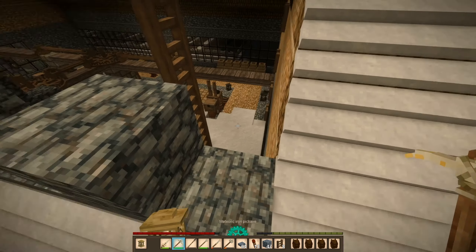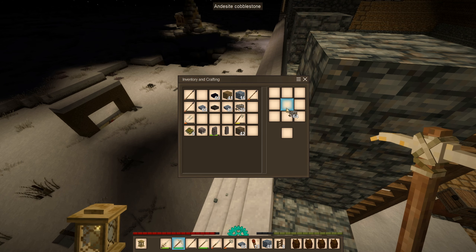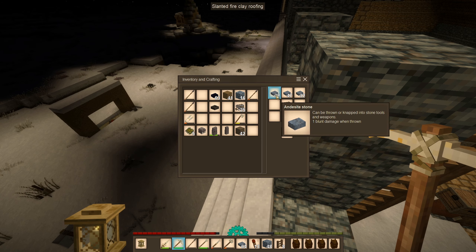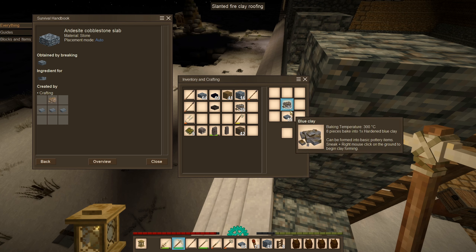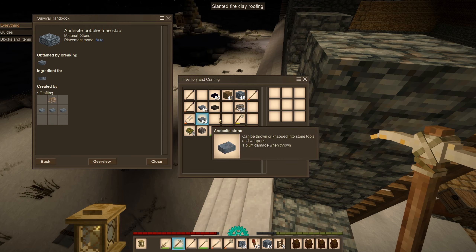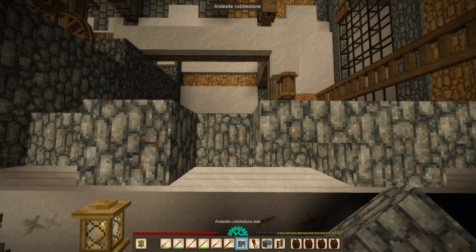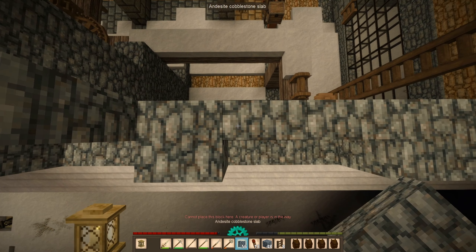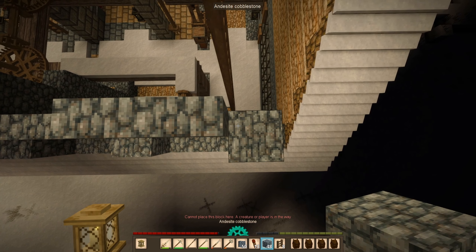So this is actually going to be the roof here — fireclay roofing. Now we need to get the half slabs. How is this done again? It needs to be under the clay — excuse me game. Okay so let's try this. You probably should start putting these down.